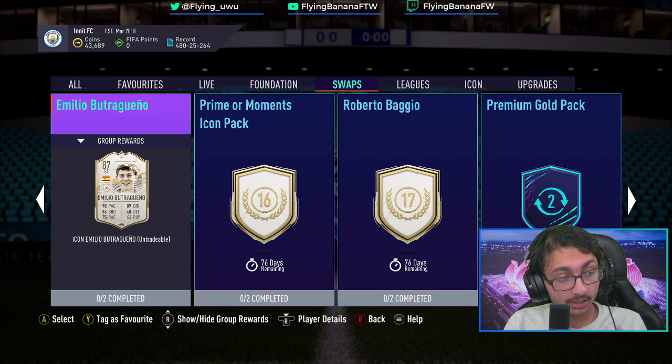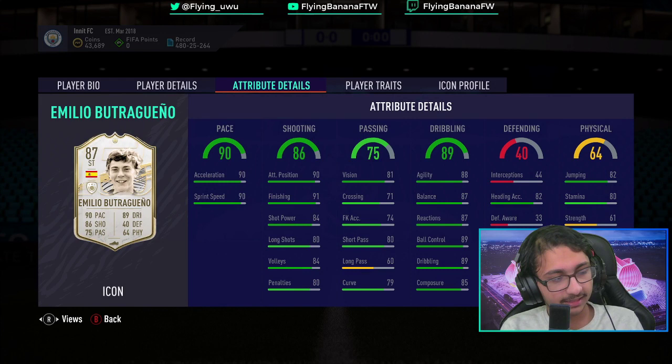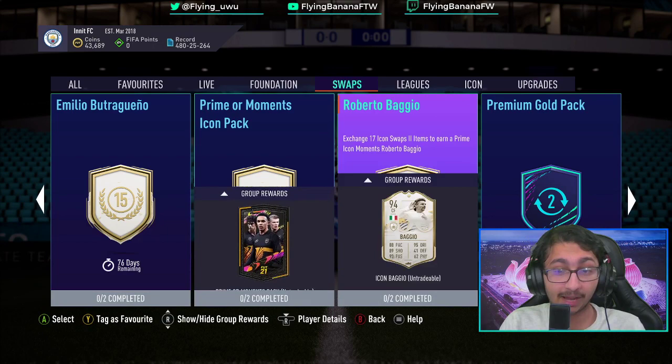Butchuguenyo - his rating is quite low, but this card is actually really good. But I generally think that going for an icon this low rated is not the best option. His passing is horrible, it's just so bad for a striker. And his shooting isn't even that good - 80 shooting, man. This is subpar. I would not go Butchuguenyo either. I think Baggio is actually better than Butchuguenyo. I'll round it up at the end.